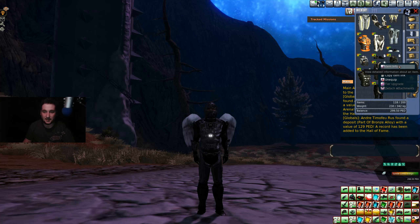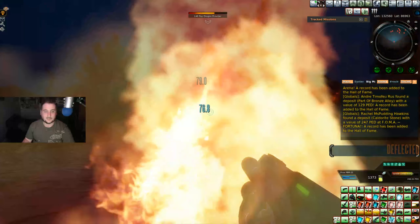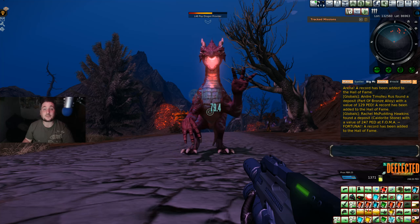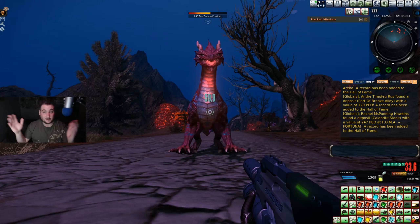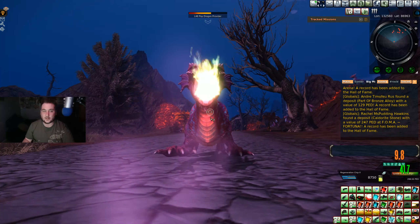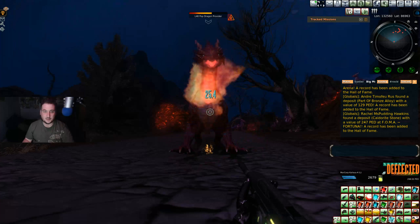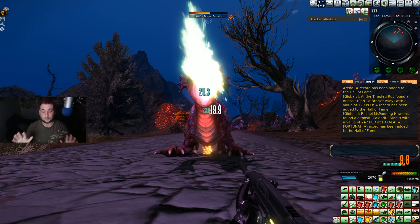I don't think we have the DPS necessary to take this guy down efficiently. Let's see if we can shoot them with something a little bit bigger - this one is 20 to 40 damage, and this one has a little bit more punch, 21 to 40, so about the same. Not good. This rifle does do a little bit better. He only crit me for like 33 points of damage. I think this is the only one I'm going to be fighting like this mostly because I really don't want to be spending too much money today.